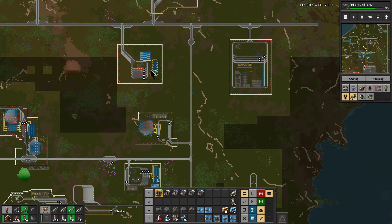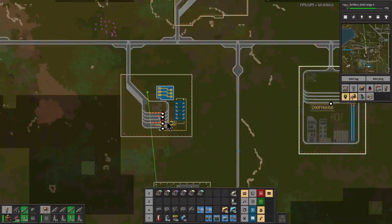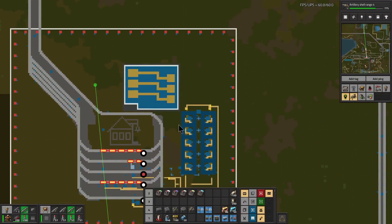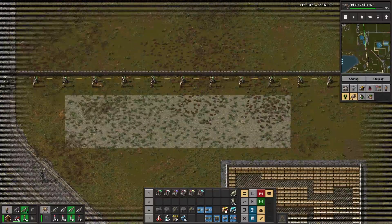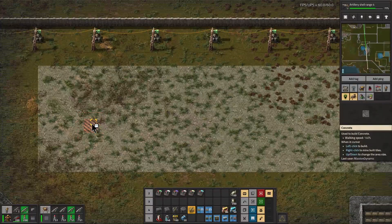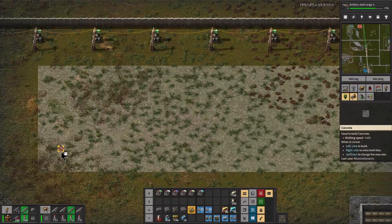Let's head back up to McCann and add the name badge to finish up the construction there. We can go ahead and get the name badge going.